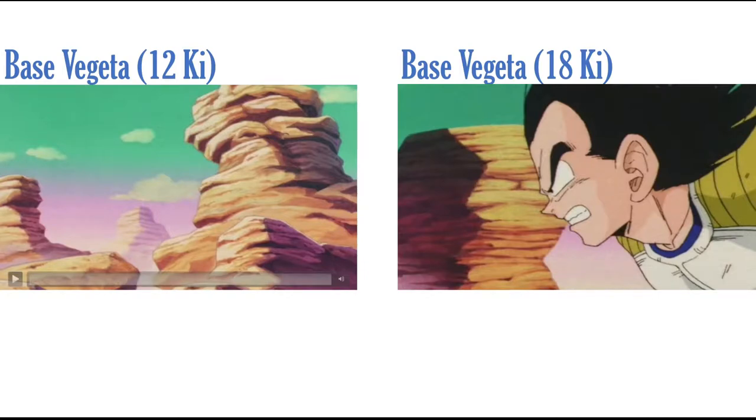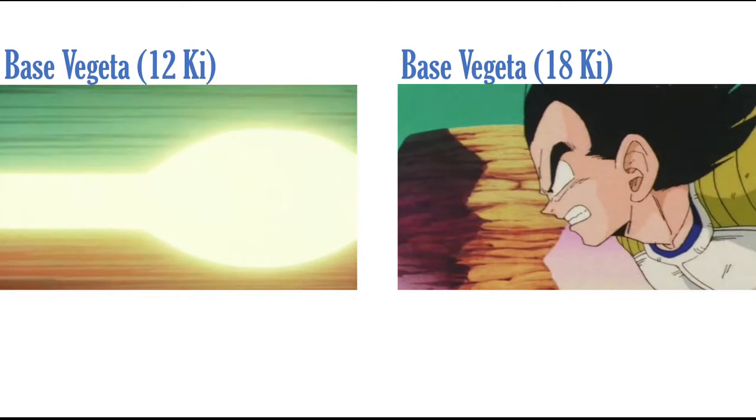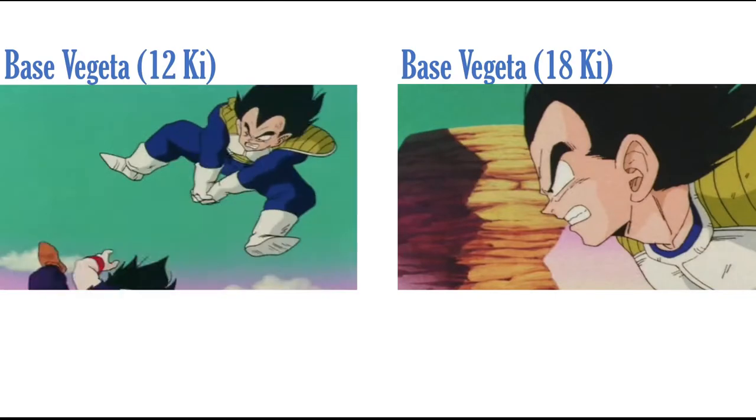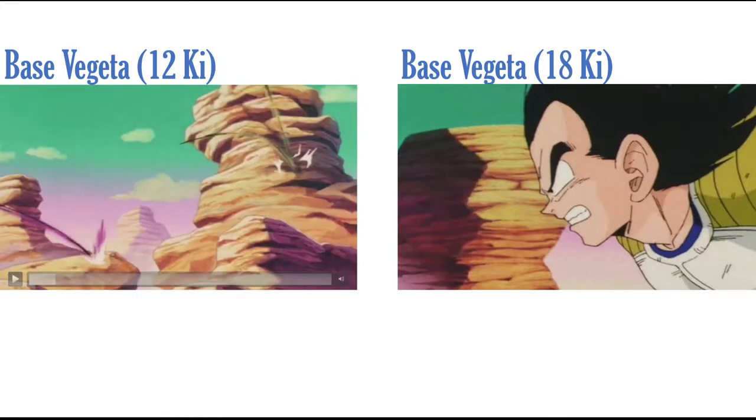Now for Vegeta's super attack. This is base Vegeta — I called him Enraged Vegeta so he doesn't clash with other base Vegetas. His 12 Ki super attack is pulled from the end of the Vegeta-Goku battle when he's fighting Gohan. There's a little jumping effect that Dokkan has never done, and I think it would look really cool in the game.